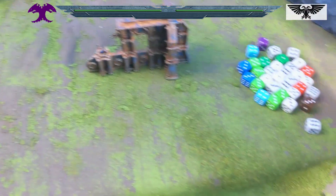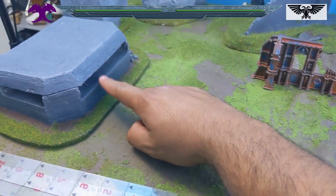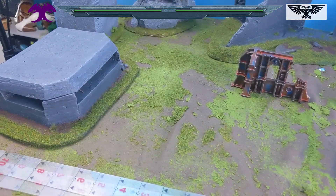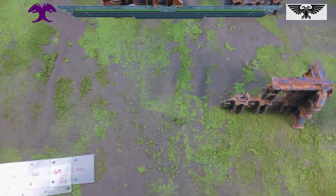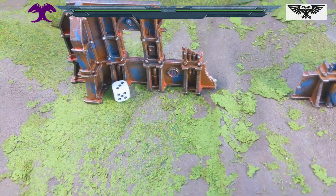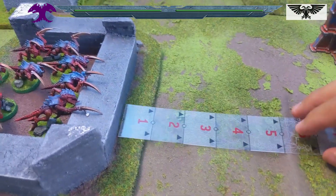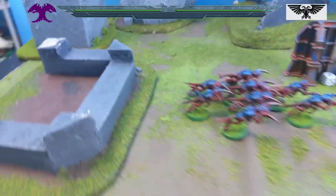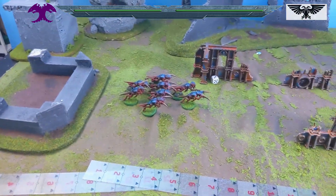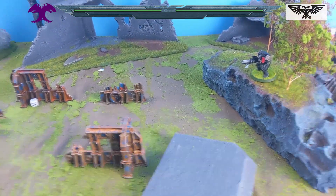Hormagaunts have a base move of 8 inches, which is absolutely fantastic. That's about an inch high terrain, so they're going to lose 2 inches coming out of there. 8 plus 3 is 11 inches, minus 2 for going up and down gives us 9 inches. I moved them out 8 inches, so that's where we are after turn one for the Tyranids.